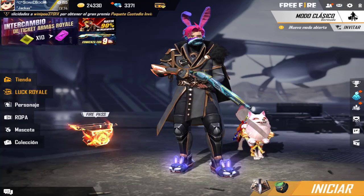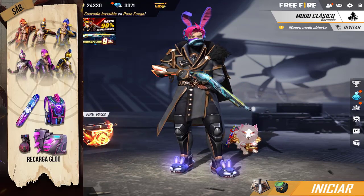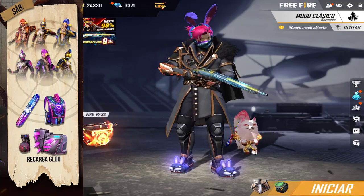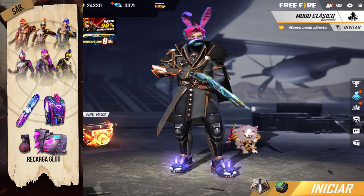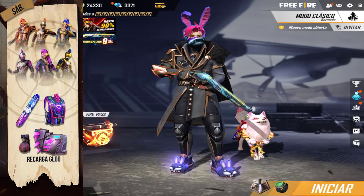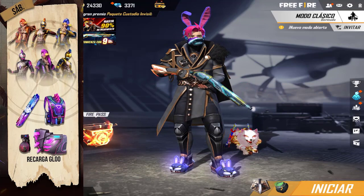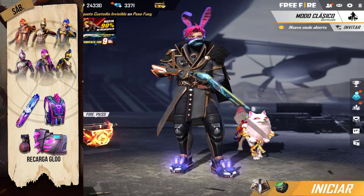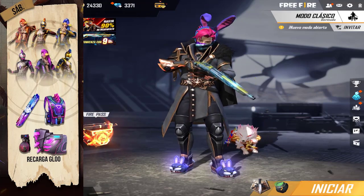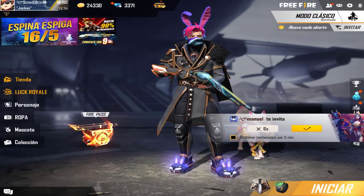El día sábado llega la incubadora espina espiga. Esta incubadora se ve bastante buena, me gustan bastante los trajes de las chicas. Ese día lo subo a ver qué tal están. También tenemos la recarga glow — creo que esta pared glow va a ser mi favorita, se ve muy bonita y muy llamativa. Esa mochila también me fascinó, está épica. Ojalá venga incluida en la recarga y que con 500 diamantes se reclamen los 3 premios, sería súper.